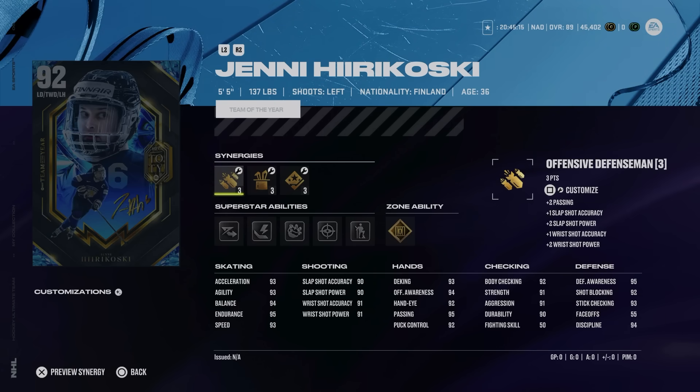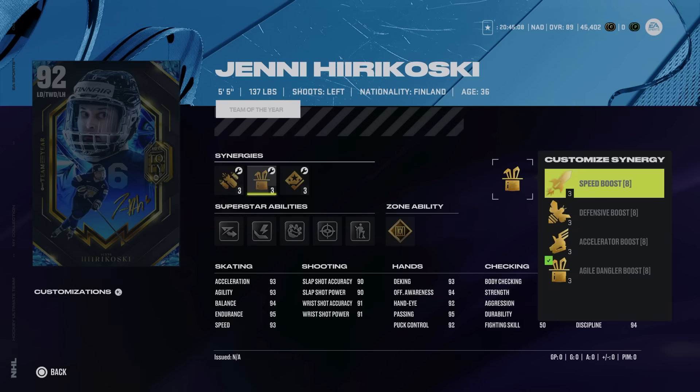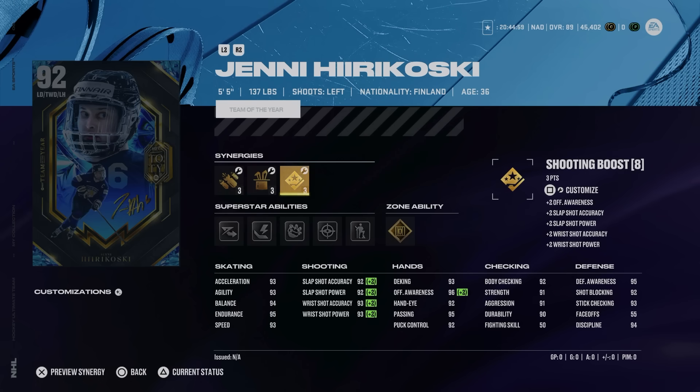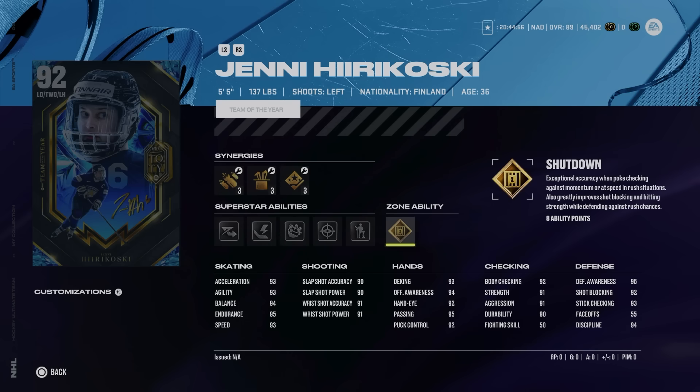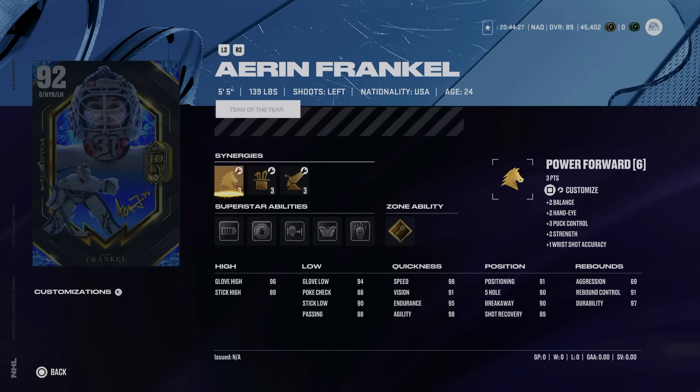With that Enforcer Defenseman slot activated by herself, she can get really high skating. Our other defenseman is the left-handed Jenny Hirakoski, 5'5" 137, who can also activate Enforcer Defenseman, getting up to 95 speed. The middle slot includes Speed Boost for 97 speed, and that third slot is likely Checking Boost to get body checking into the mid-90s. She's got Gold Shutdown — in my opinion one of the best defensive zone abilities in the game — as well as Born Leader, Seeing Eye, No Contest, Thunderclap, and Elite Edges.